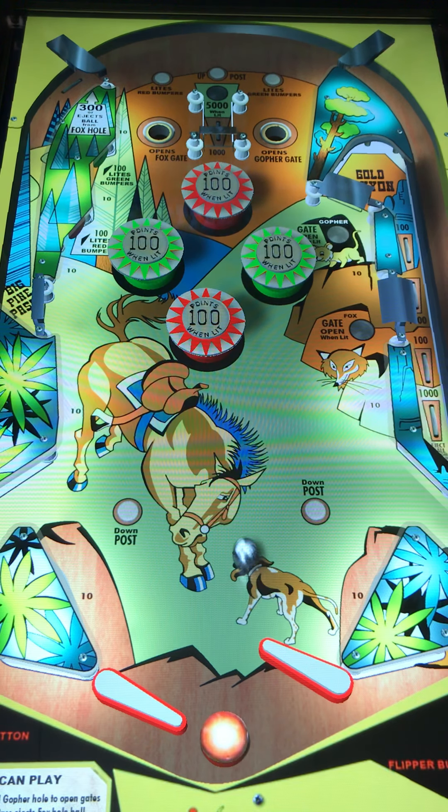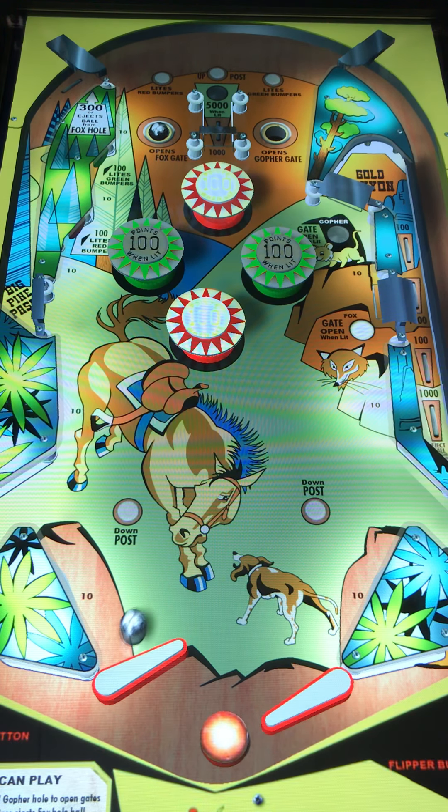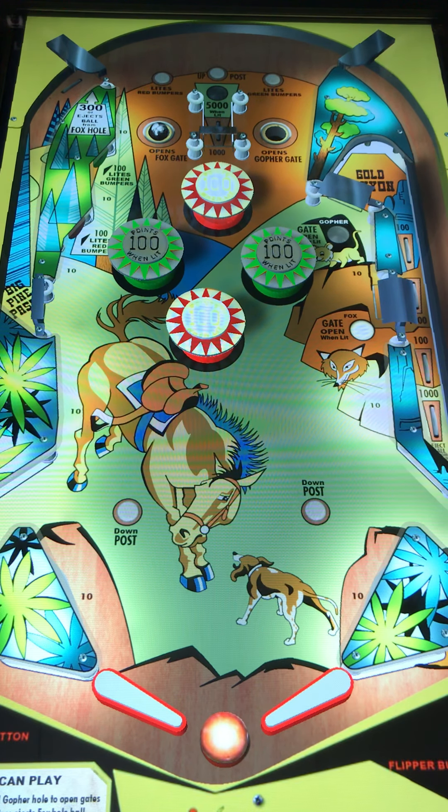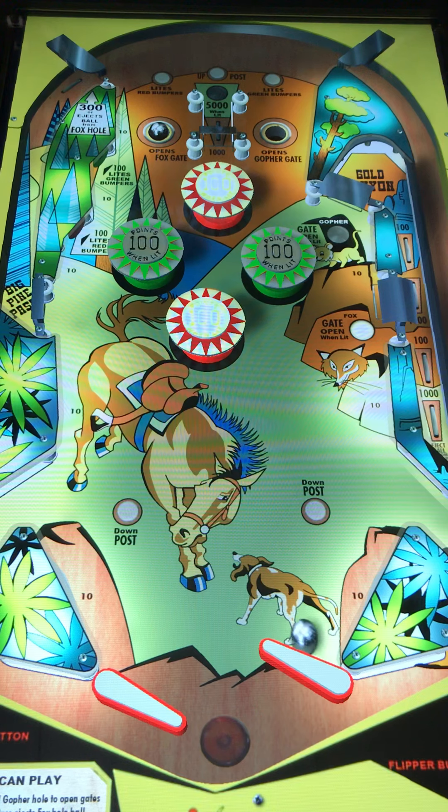First impressions — I'm actually liking the layout of this game. You have a magic post that just popped up in the middle, which was triggered somehow — we'll see how in a second. It looks like it was triggered by that ball lock to the top left, which opens the fox's gate. That's a pretty neat little element. You've got some bumpers in the middle — mushroom bumpers, the old terminology — with points to the top. You have some ball locks to the top and right.